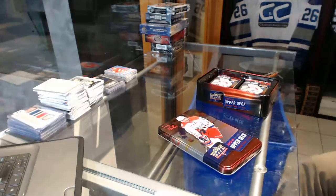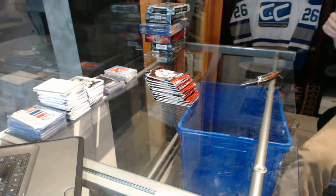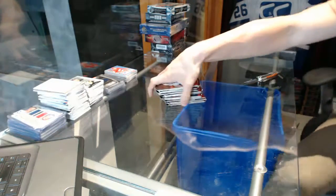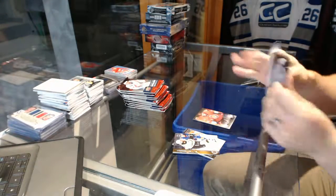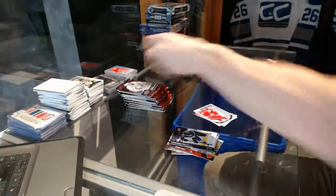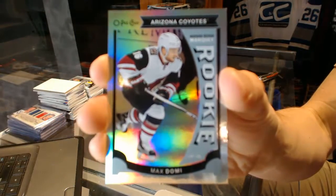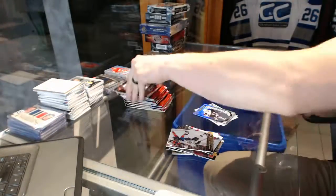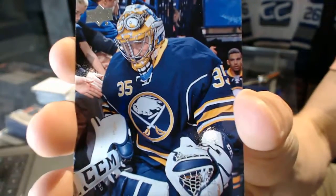Now on to the 15-16 Series 2. Jumbo for the Stars Tyler Seguin. Canvas for the Ottawa Senators Bobby Ryan. OPC Rookie for the Carolina Hurricanes Noah Hanifin. OPC Rookie Rainbow for the Arizona Coyotes Max Domi. Young Guns for the Buffalo Sabres Linus Ullmark.